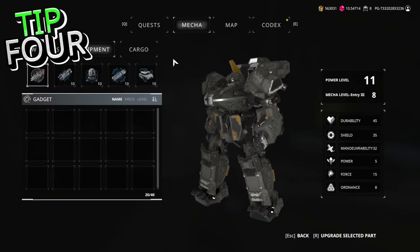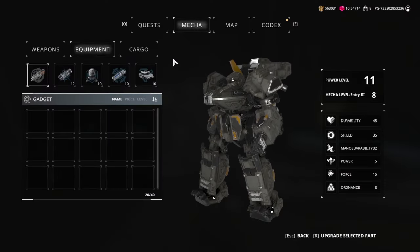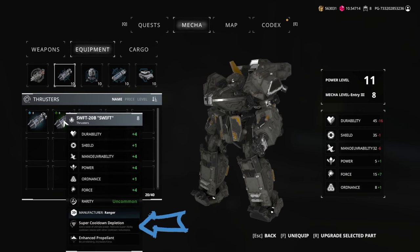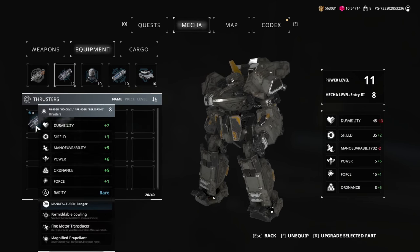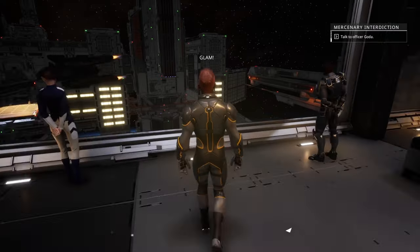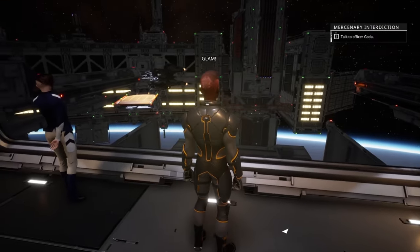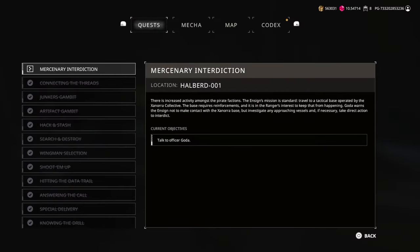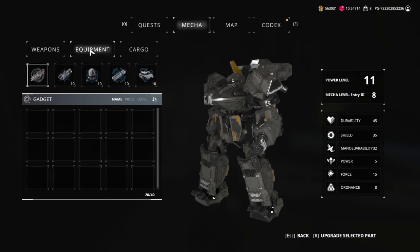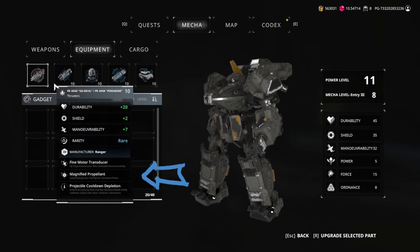Not all equipment is created equal. On the surface, two different level 5 shields may look identical, but take a closer look. Equipment has special perks that influence their performance once equipped to your starfighter. These advantages are listed when running your mouse over your gear. Some provide faster cooldowns, more boost, or stronger shields.